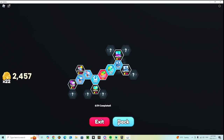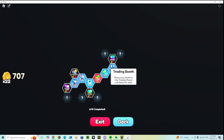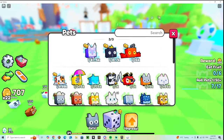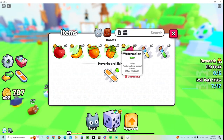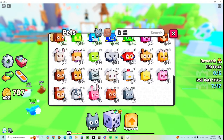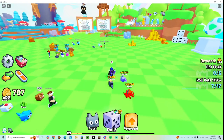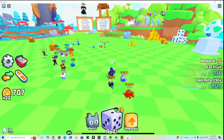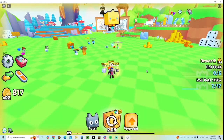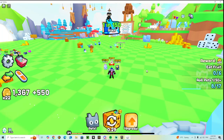Oh, I got the trading booth! So we go here to inventory — I got the umbrella cat. Basically all these pets are from Pet Simulator 99. Oh, golden dice activated!